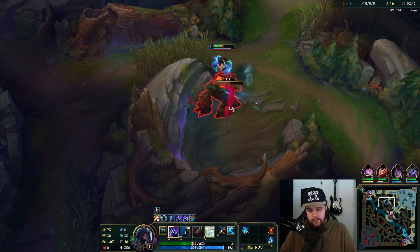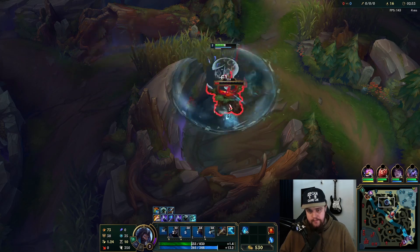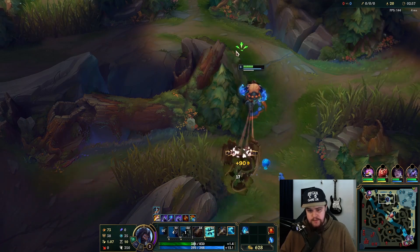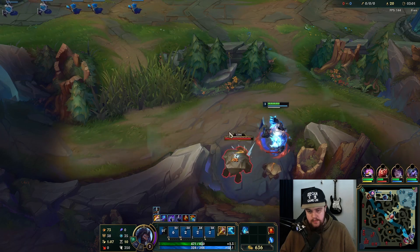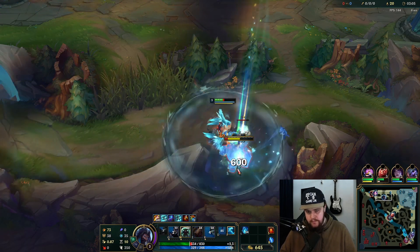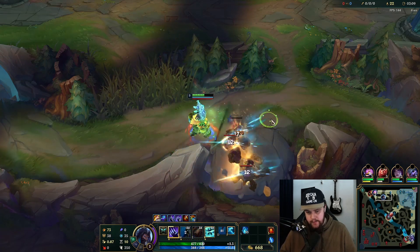On the red I want to do the empowered Q. Finish the clear off here — that finishes that. I'm going to smite here because I'm going to go for the top gank as quickly as possible.